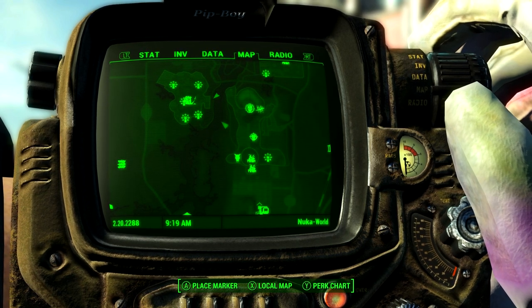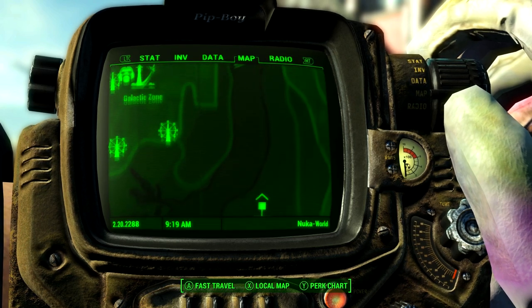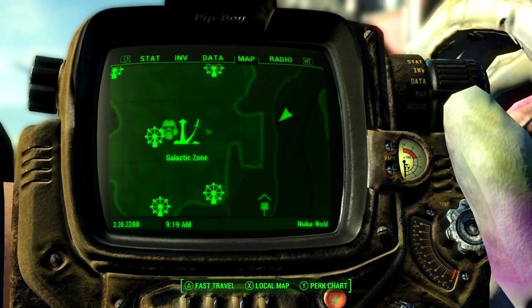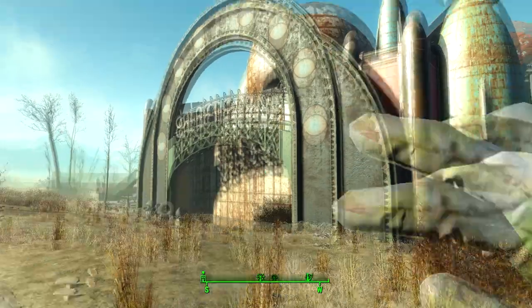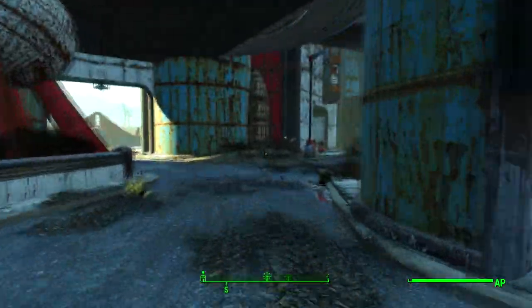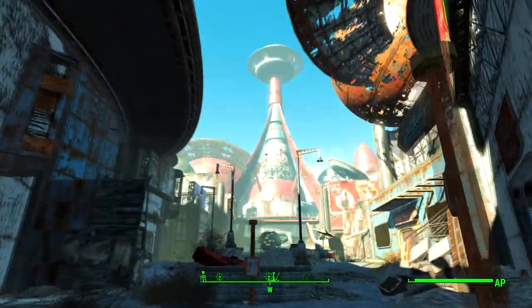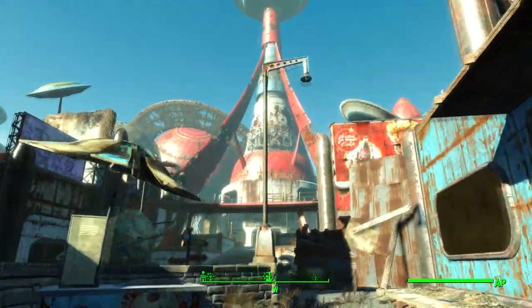First, come here on the map to the Galactic Zone, which you'll find northwest from Nuka Town, just here on the map. Once you are here you'll see a giant space-like structure in the center of the area. Come to the foot of that, because that's where we're going to find the Quantum Power Armor.